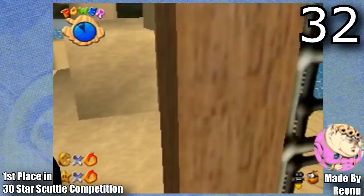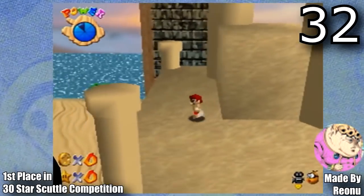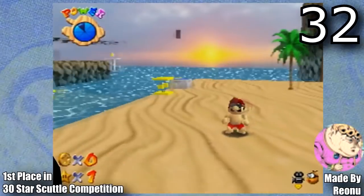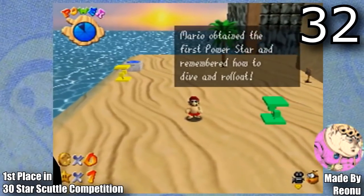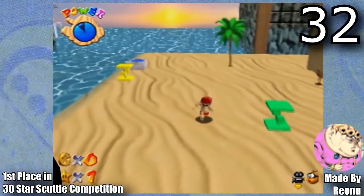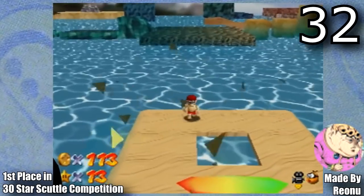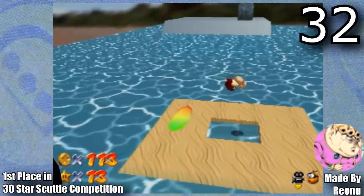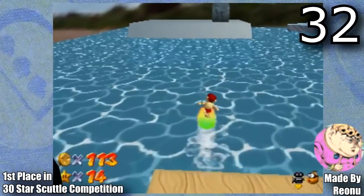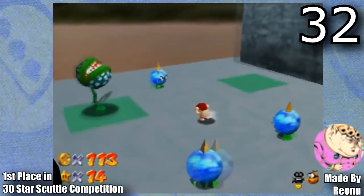This is Mario's Vacation Course 64, also made by Rianu. This hack won first place in the 30 star Scuttle competition. It's based off Bowser's Fury and is so much fun — it is so open world, it's ridiculous. I've never seen a Mario 64 hack this open world before. It has such amazing music, and one of the coolest things is that when you start the game you can't even jump — as you collect stars, you learn all of Mario's abilities back. The fact that this can run on console is absolutely amazing, and Rianu has been updating this game non-stop. This is definitely one of the most impressive ROM hacks I've ever played.